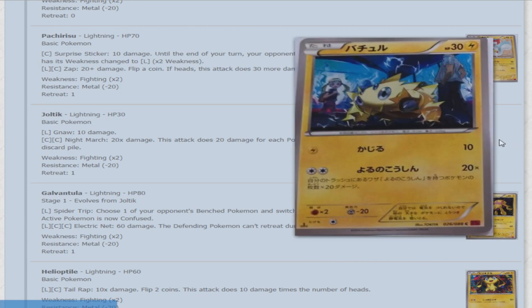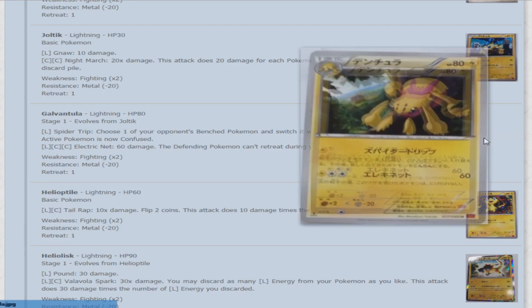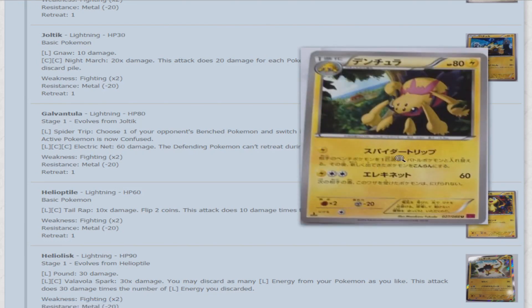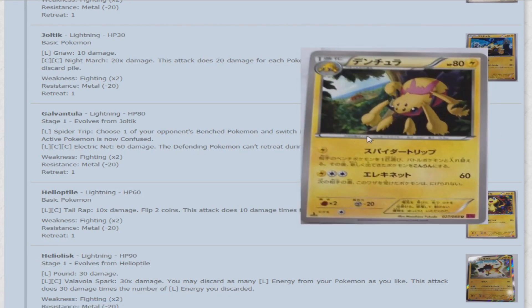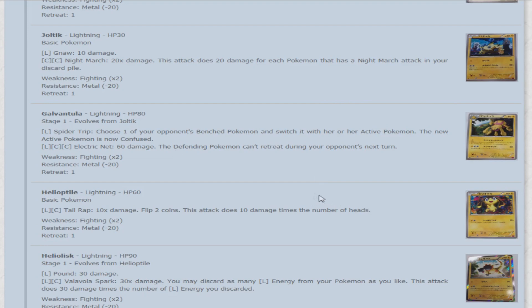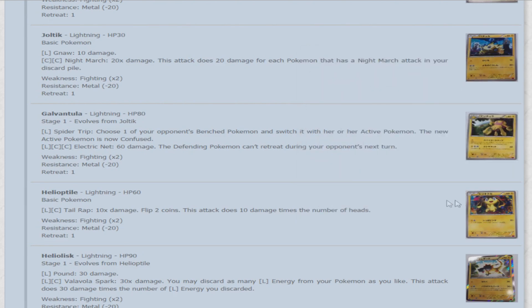Next is Joltik — 30 HP. For a lightning it does Gnaw for 10 damage, and for two colorless, Night March does 20 times damage for each Pokemon that has the Night March attack in your discard pile. Its evolution Galvantula — Lightning type, 80 HP. Spider Trap lets you choose one of your opponent's benched Pokemon, switch it with the active, and the new active is now confused — it's kind of cool to automatically confuse something, though it can still retreat without having to flip. For a lightning and two colorless, Electric Net does 60 damage and the defending Pokemon can't retreat during your opponent's next turn.